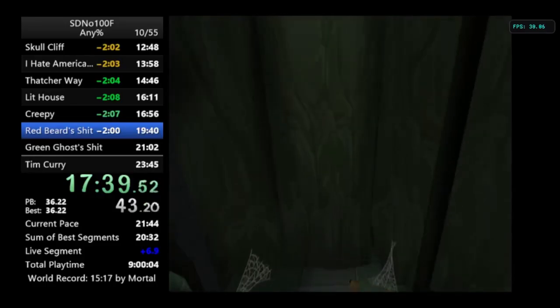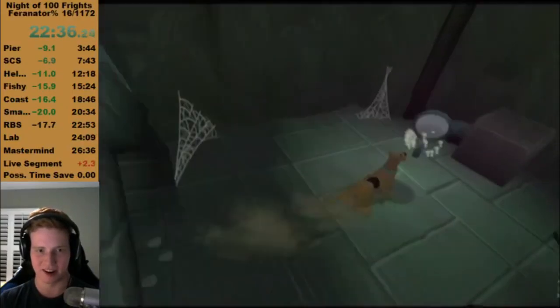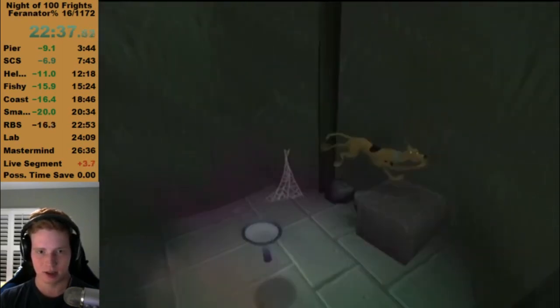Usually there's a cutscene which shows you the door. However, if you time this slide right into the magnifying glass, this cancels out the bit in memory that prevents Scooby from moving during a cutscene, but doesn't cause the camera to correct itself unless you jump towards the door.